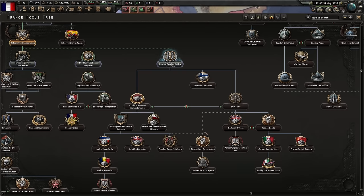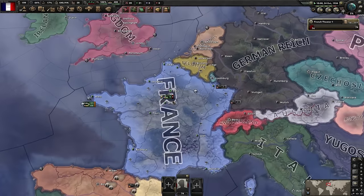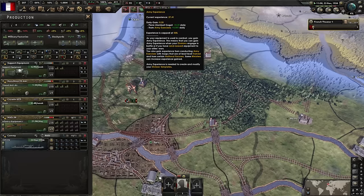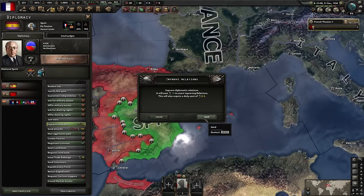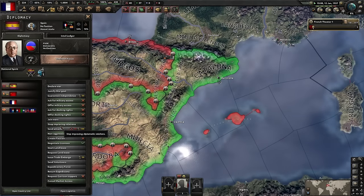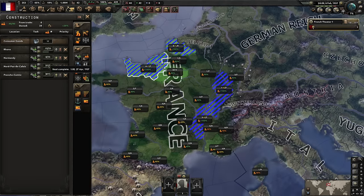Now we're going to renew the foreign policy because you need to strengthen your government immediately — do what historical France would do and buy time. French democracy: can it work? We're going to do the one division trick, exercise that one division getting 0.01 XP per day — not good, but improvements can be made. We need more command power and as long as we've got 250 political power that will be enough.